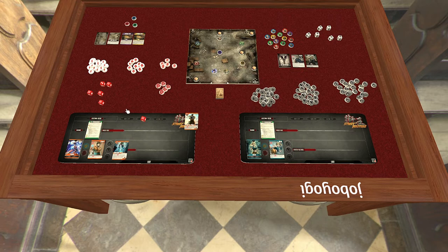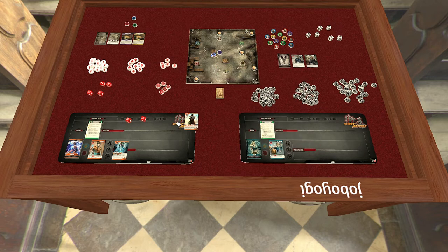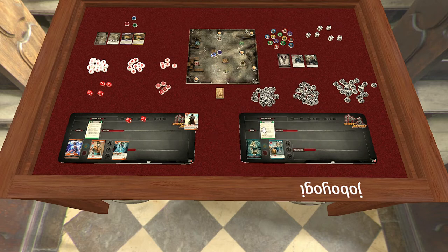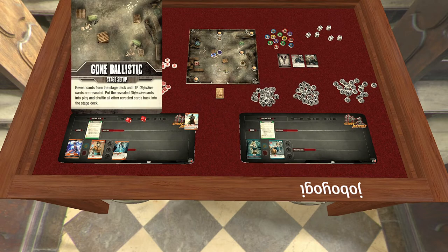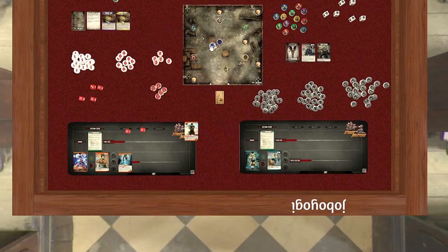I think it's in our best interest to get close to an objective that Dimitri might go after. If we stand on it, he'll have a hard time picking it up. I'll use my move step to walk three spaces. The card says 'move up to three spaces' — that's part of the move step. Now for my action I can gain two random defense tokens or perform an interact. The interact says if you're in a space with an objective token you may pick it up — but I'm adjacent, not in exactly the same space, so I can't pick it up yet.